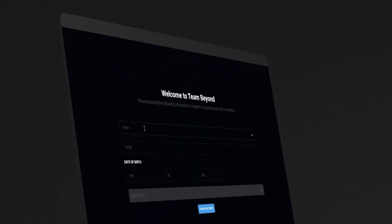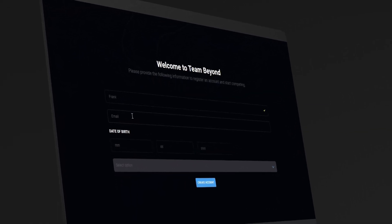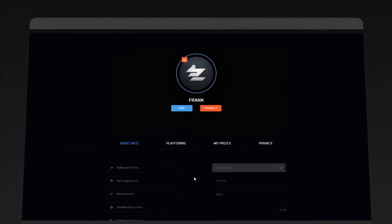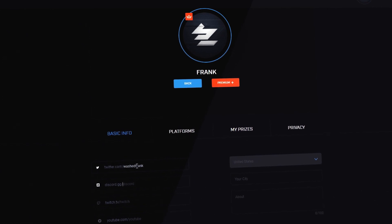Once you're logged in with LogiID, you'll be prompted to set up your official Beyond profile. Choose a username, add friends, and customize your profile before you jump into the action.